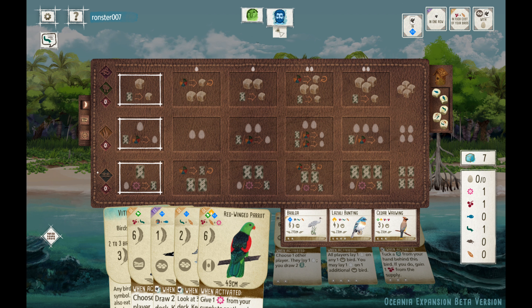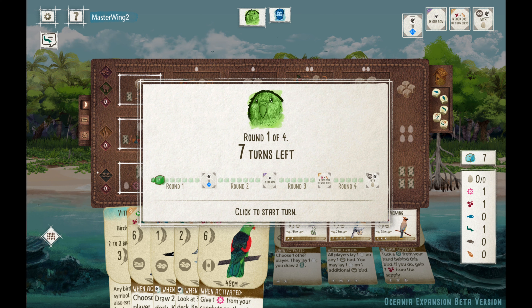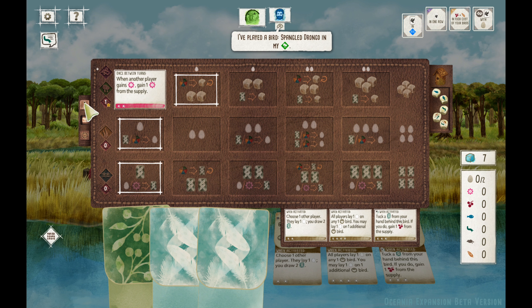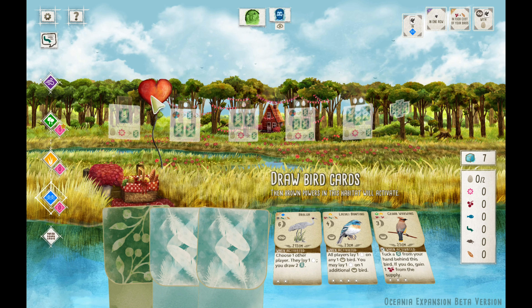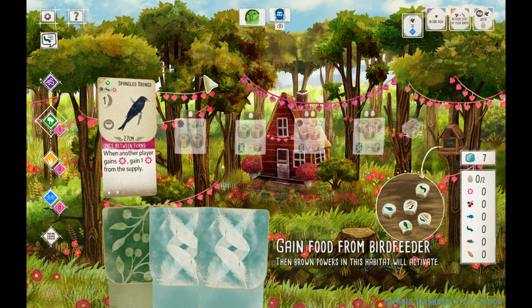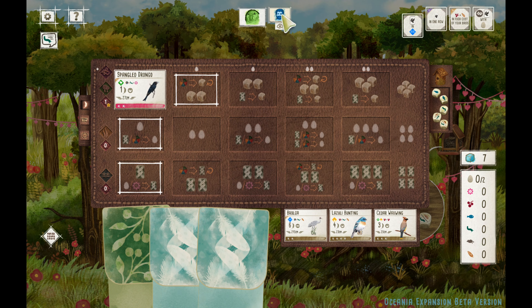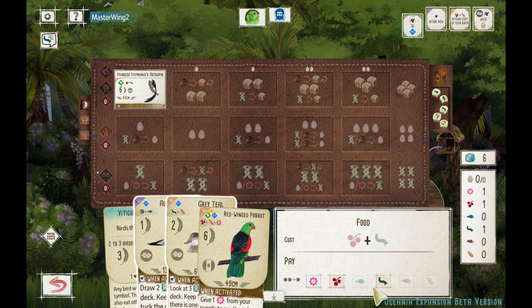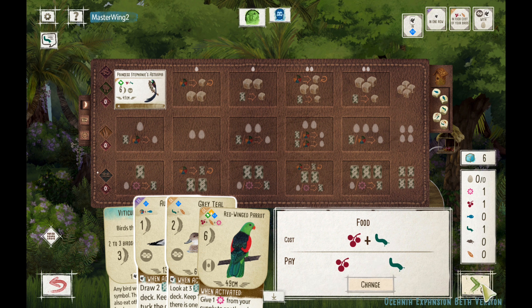We've got Princess Stephanie's Astrapia on deck and a Red Winged Parrot — they both have generous sharing powers. Turn one: Spangled Drongo. Check this out — pink power. When another player gains a Nectar, you gain a Nectar from the supply. That is a strong move in a game or in the land of Nectar.